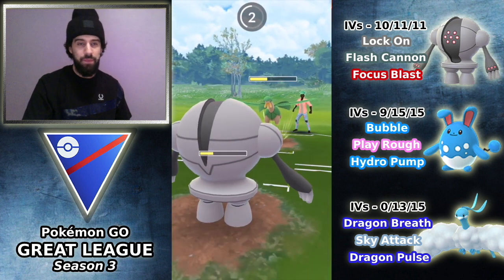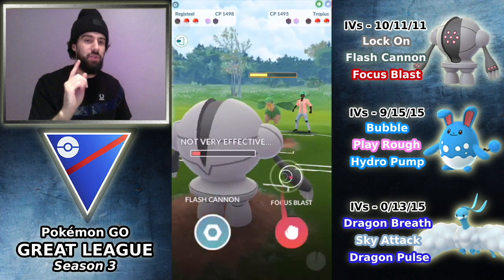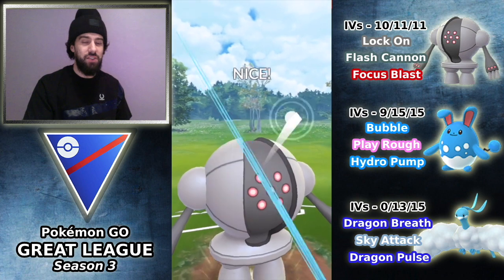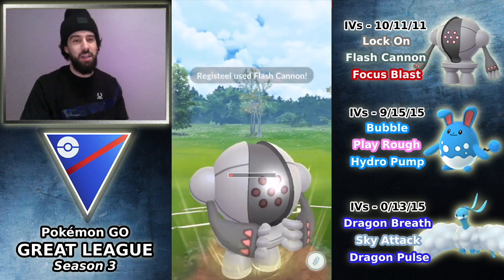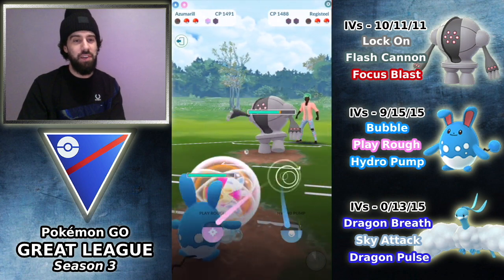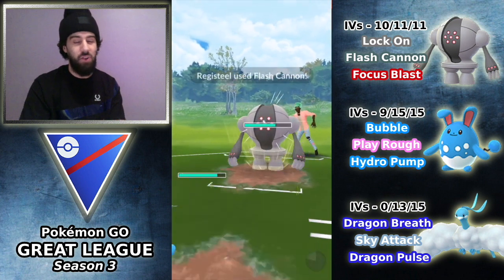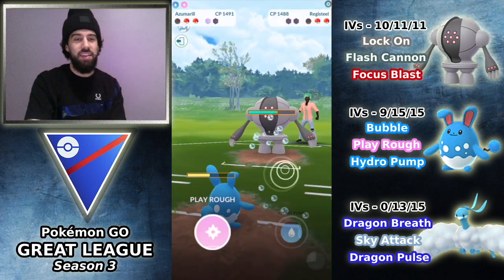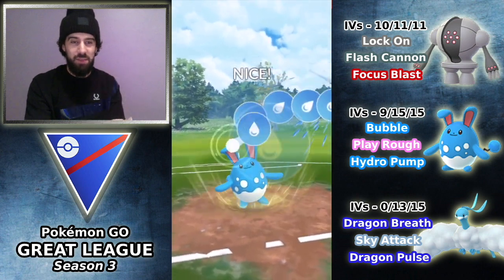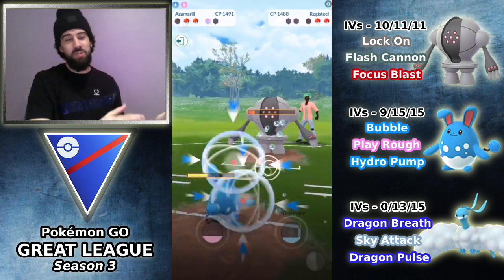I'm going to let this go through. At this point, because I knew the switch timer was coming up, I was actually expecting him to try and switch out to catch the Flash Cannon onto his Registeel. But when I realized he wasn't going to do that, I just throw the Flash Cannon out — but that kind of cost me because now he switches out. I have to switch into the Azumarill, and even though we have a shield, we're in a really tough spot. I don't have Ice Beam either for that Tropius. He got my Registeel down so low — it was a situation where he counteracted my decision. Overall, it was a really well-played game by him.